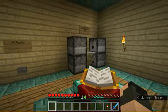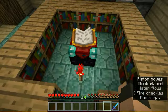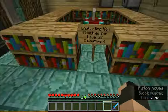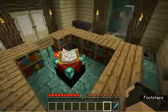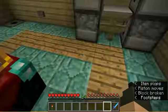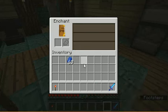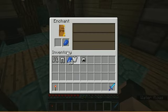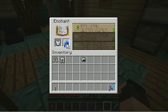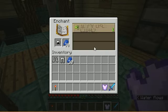That's kind of a basic enchantment, but if you have a torch key like this you can use it to get a nice level 30 enchantment. You can also just stand over here and it equips you with a nice set of iron armor. Then you can enchant your armor — it's pretty cool.